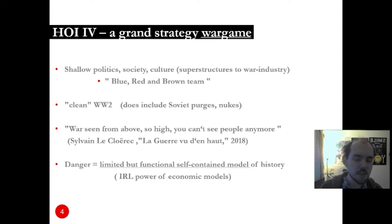Hearts of Iron 4 has a very reductionist representation of politics, society, and culture. They exist in the game only in the sense that they can either support or hinder your efforts when you control a country — your efforts into preparing for war, waging war, etc. The ideologies of systems existing at that time, such as fascism or communism, are not really delved into. So sometimes these factions feel more like blue team, red team, and brown team, rather than representing a sophisticated background ideology.